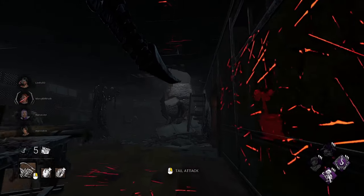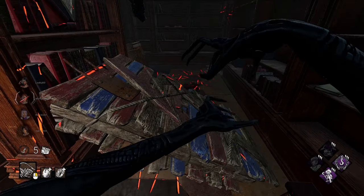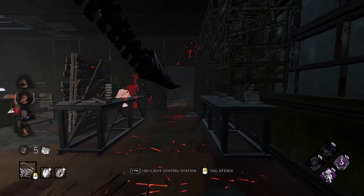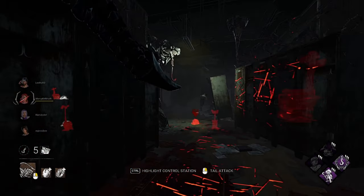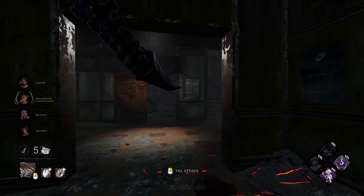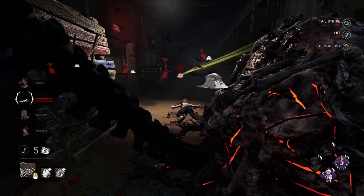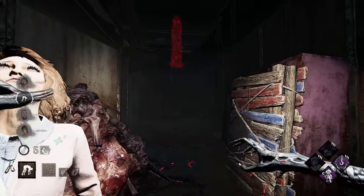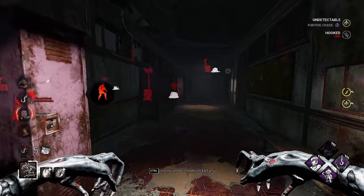That was pretty easy — come here Nancy. Oh you're making a beeline for it. Free drop there — oh you went the wrong way. Boop! Oh she used a Styptic — what a way to waste your Styptic at the beginning of the match. She didn't get the vault, the pallet is here but we shoot over and get it. Quick down, and she wasted her Styptic. We pop her up on the hook and see what's going on.